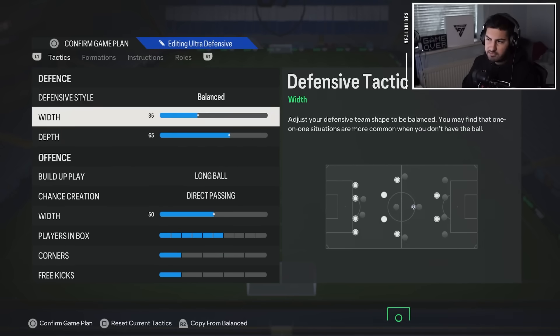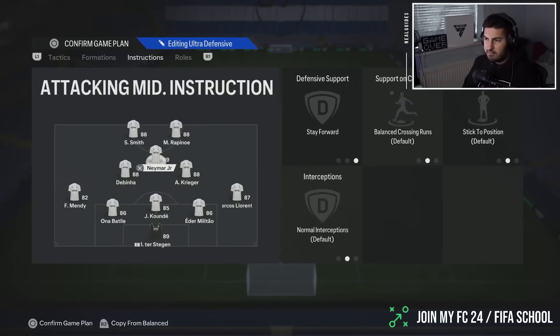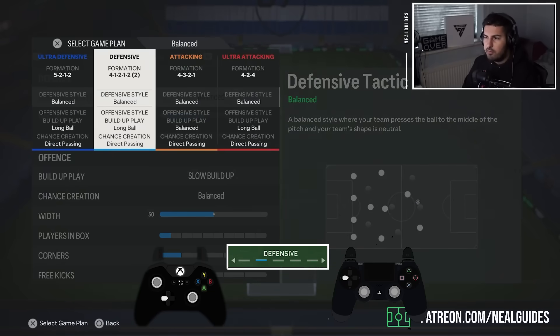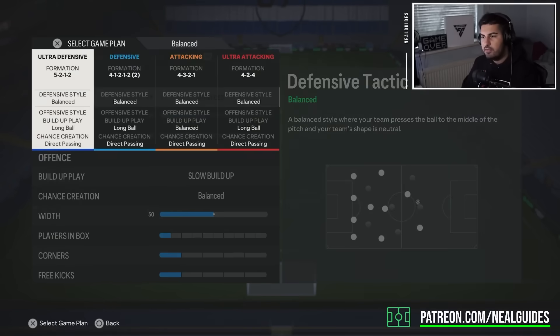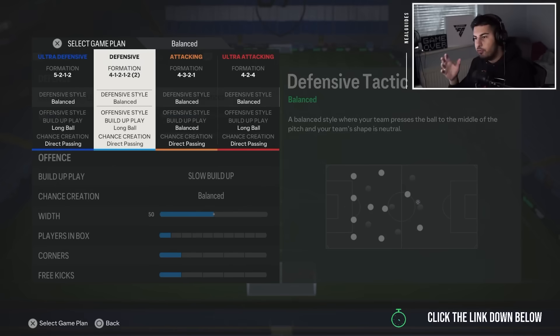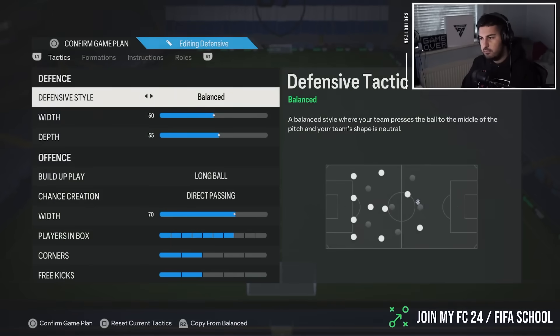Those are the tactics — 35 width to be as narrow as possible when defending. Now moving over to the 4-1-2-1-2. The deliberate reason for this: from this week on we want to change tactics out and go through every formation variation. Next year when the game comes out, we'll give you one meta tactic maybe once a month. But for now I want you to try tactics out — we've got the 4-1-2-1-2.